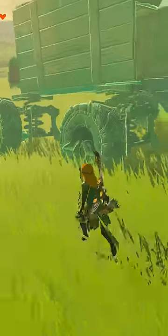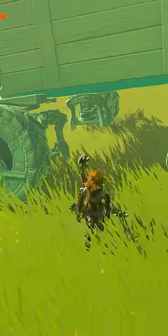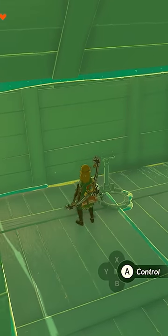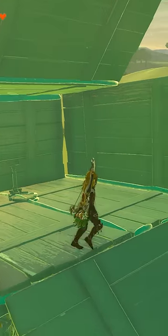I've been messing around with Ultra Hand trying to come up with some useful or weird contraptions, and today I built this troop transport vehicle. It's got four wheels with suspension, an enclosed cabin to protect the pilot, and an unloading bay for the troops to deploy.